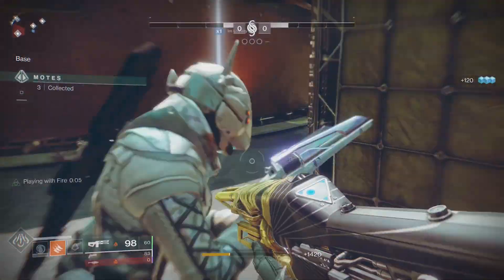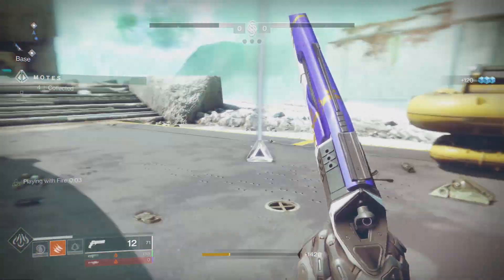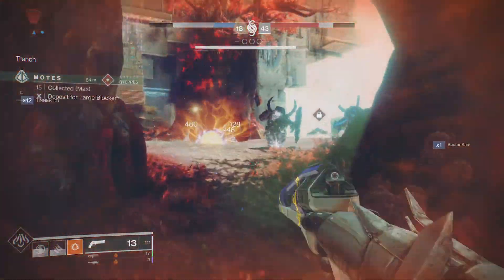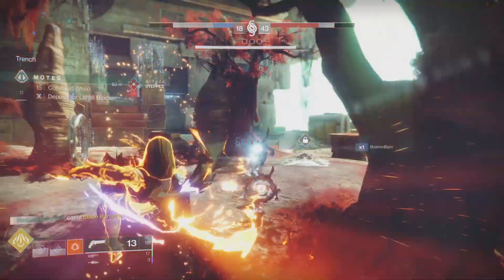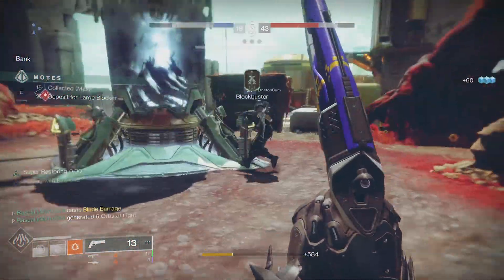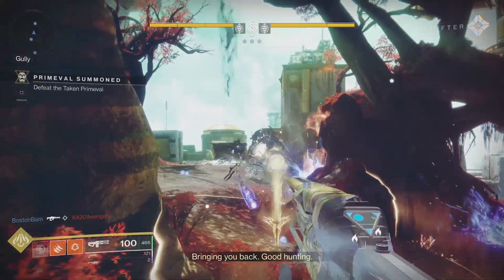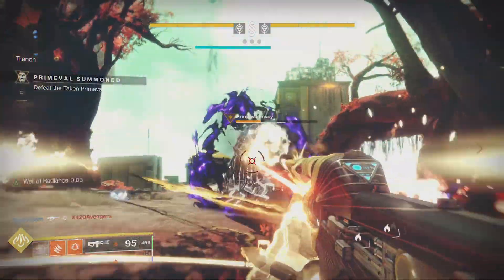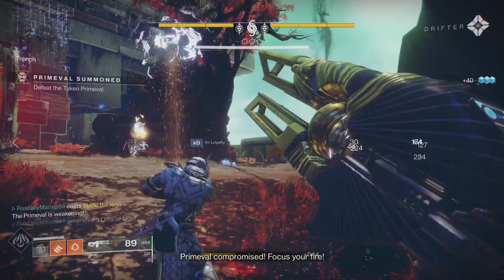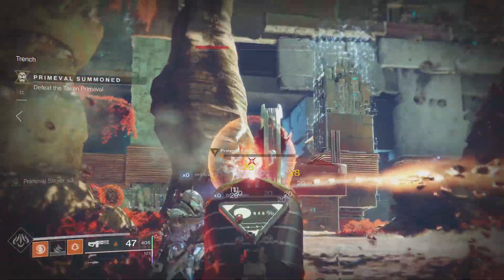To me, this is still not even the best build. I'd be tempted to say that Sixth Coyote is still better than this, because you get double dodge. Being able to double dodge constantly, getting your super back, and then when you finally do have your super, swap to your other exotic — Shards of Galanor — and the pain train has now taken off. Of course, you have to own both of those exotics to take advantage of them, but it's a wonderful build if you are a hunter main.